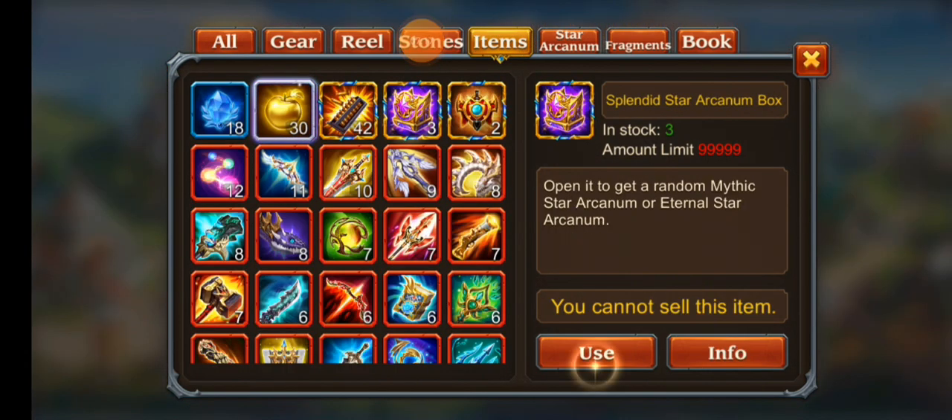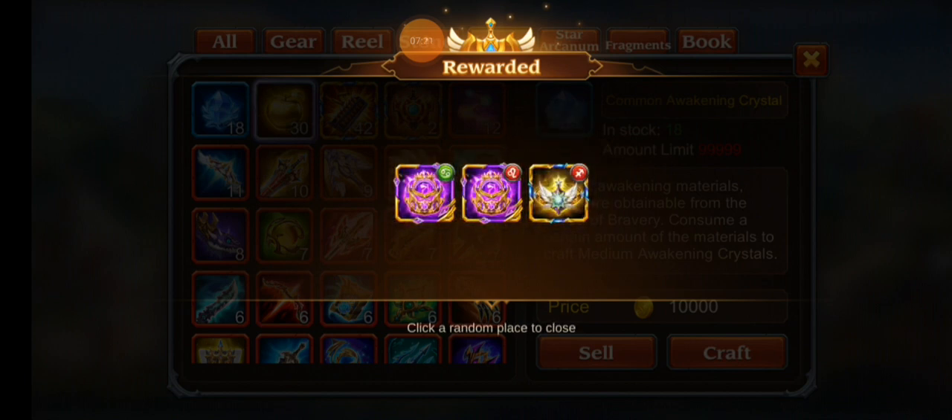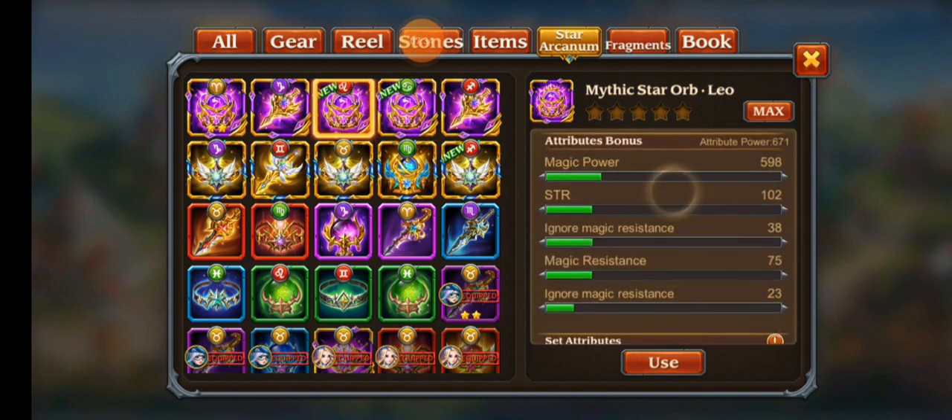We got our three splendid boxes — let's see what mythic we get. Oh, Cancer, and then Leo. Cancer is actually very good — let's quickly look at what it was for Cancer. Okay, that's not as good as I was hoping. This Leo one is kind of awful. If it was Capricornius that would be amazing — that'd be so good.